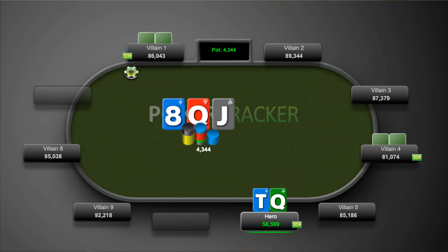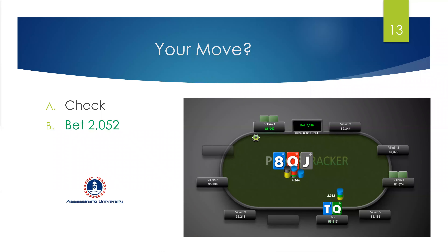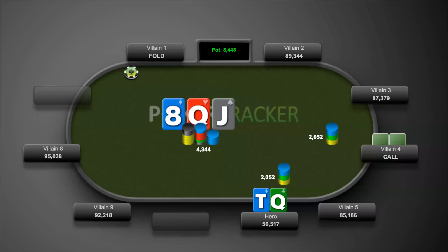The board comes queen-jack-eight. It has been checked to us. We go ahead and fire a hair above 2k. Villain one folds and villain four calls.